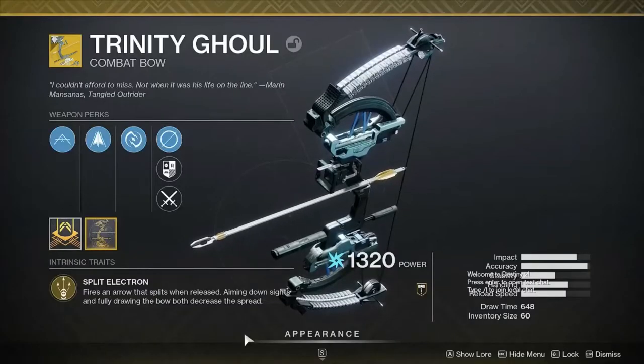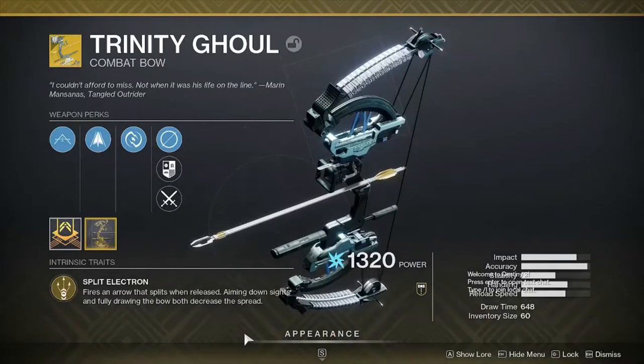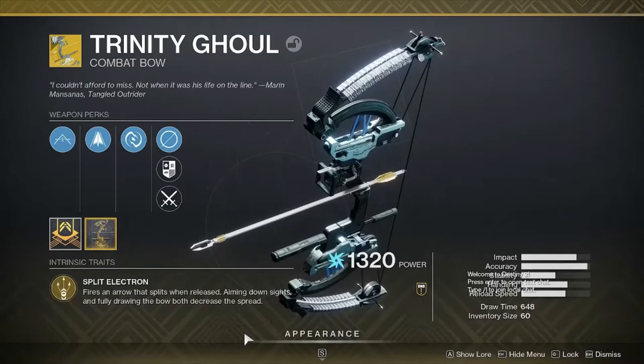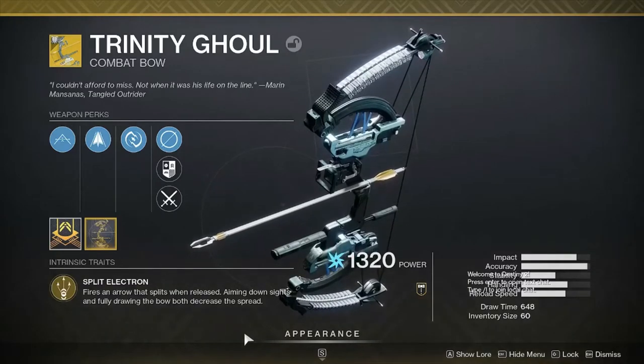So let's go over the traits for Trinity Ghoul. The intrinsic trait for this weapon is Split Electron — fires an arrow that splits when released. Aiming down sights and fully drawing the bow back both decrease the spread. So shooting in a group of enemies you may not want to aim down the sights so the spread will be larger, but if you are focusing on a specific enemy you will definitely want to aim down the sights and draw the bow all the way back.